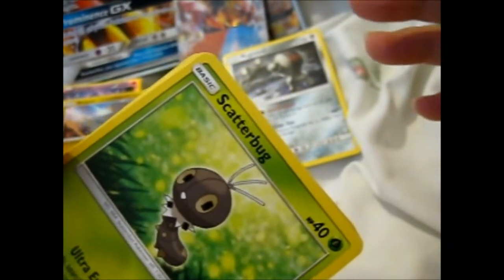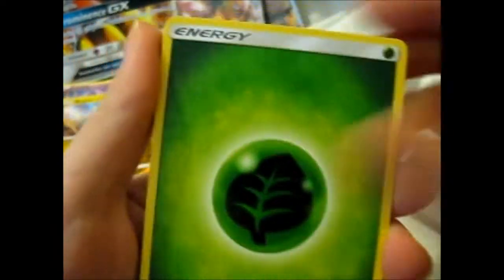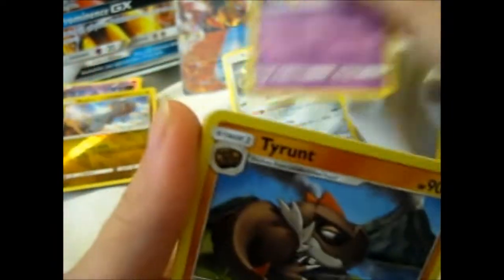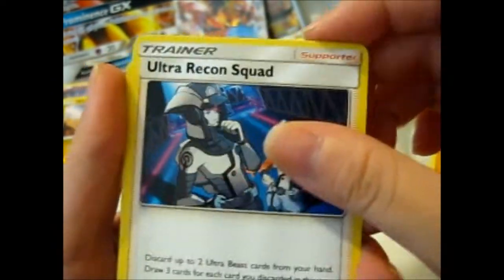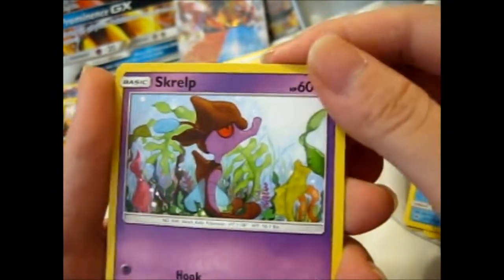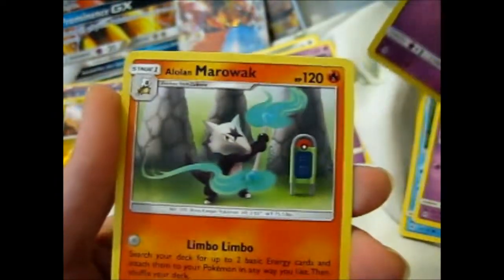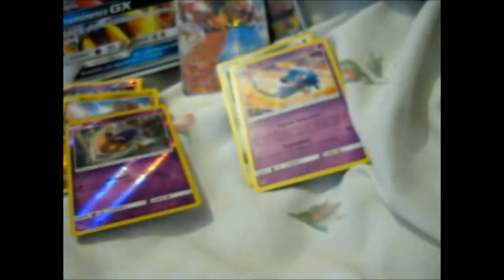A Scattered Bug — shout out to Meg's Toy Reviews, just because she likes her bugs. Grass Underneath — has health. Tyrant, Ultra Recon Squad, Execute, Provoke, Rookie, and an unhealthy Seahorse Seaweed thingy. Inkay Reverse, and the other one — Marowak. So nothing too good so far.